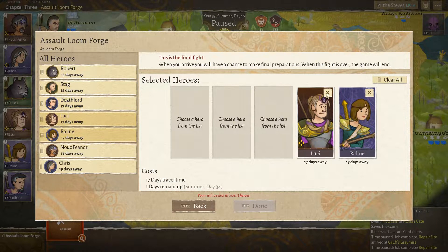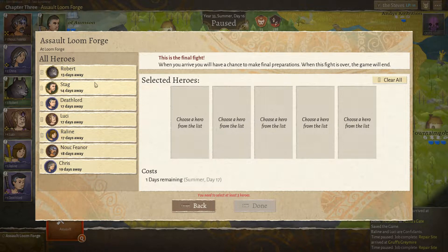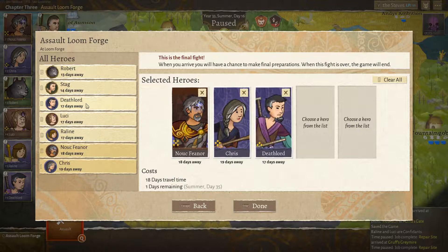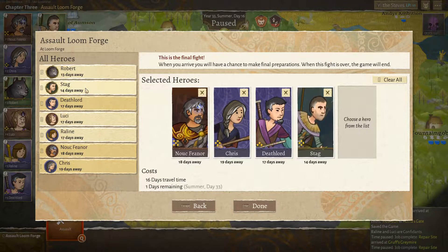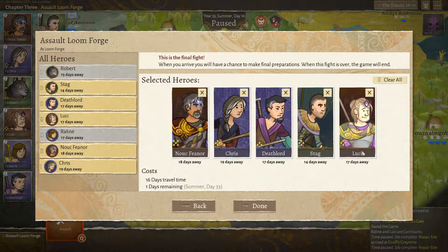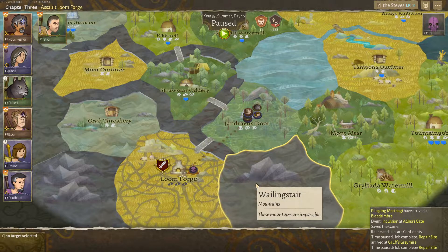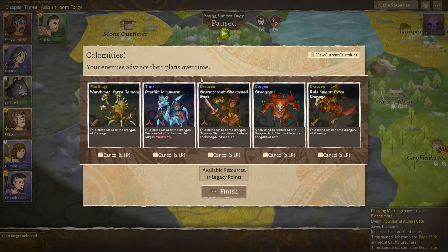It's only Trend 6, so it really shouldn't be that tough. Let's get Nuke Ghost in there. Our two mages who have been with us from the start, Chris and Deathlord. Of course, we bring Stag. And now the question is: is it Robert, Lucy, or Raleen? I think we take Lucy — another tank would be quite nice. And Raleen and Robert, thank you for your service. We got our Calamities.